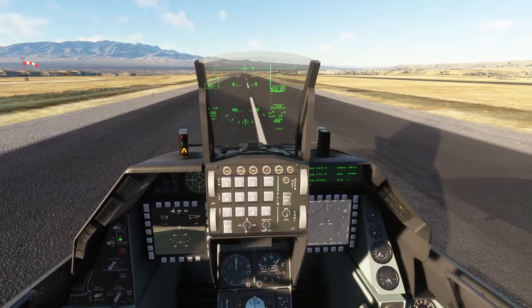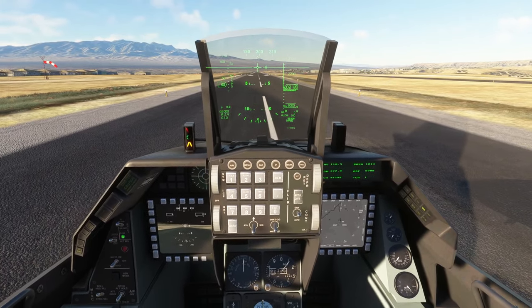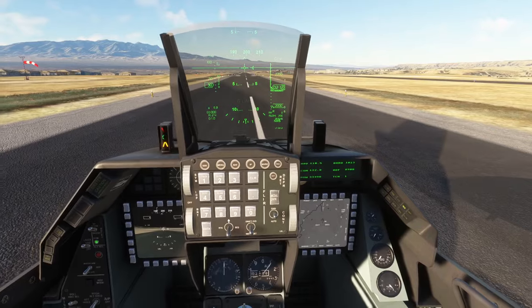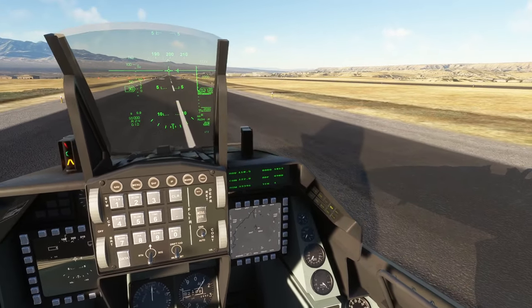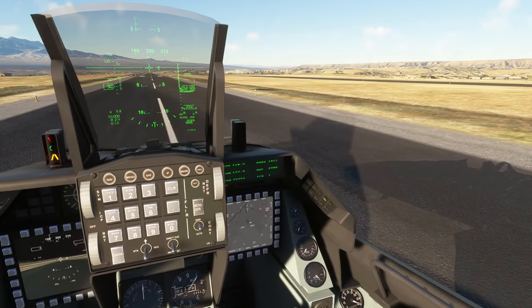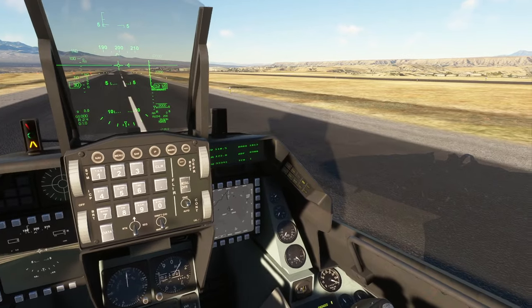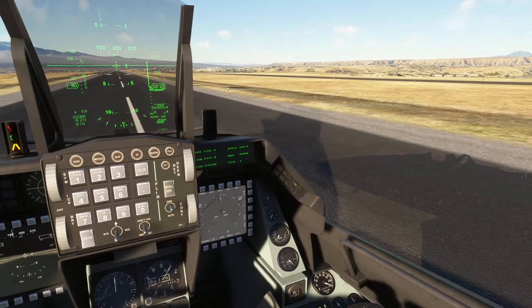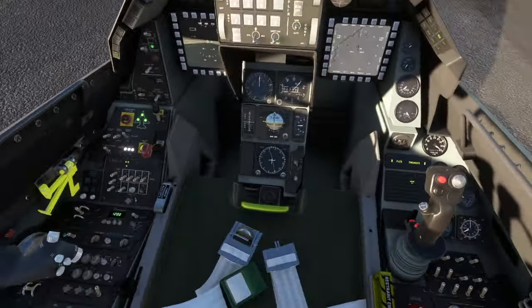Welcome back to Microsoft Flight Sim where I'm going to take a look at the updated version of the SC Designs F16. It is version 1.1.0 and they said they did a complete cockpit rebuild for the F16C and F16D, correcting geometry, improving textures, and enhancing detailing throughout. Many instruments corrected for appearance and functionality and the ejection seat models and textures improved.